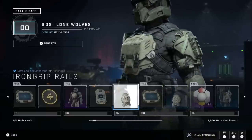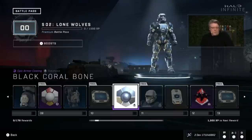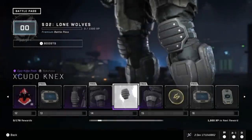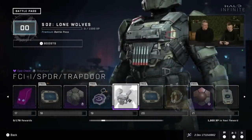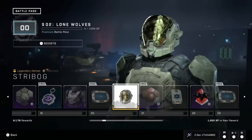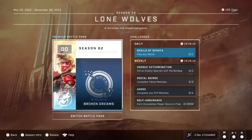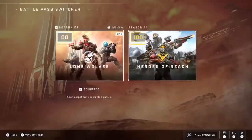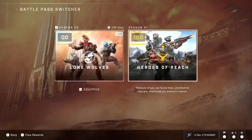A big change is that the new Battle Pass comes with 1,000 credits, so if you buy and grind it all the way through, you can essentially get a free Battle Pass back — a great way to keep players coming back. With Season 2 bringing a new pass, you'll be able to select either the Heroes of Reach Battle Pass or the new Lone Wolves Battle Pass. However, you cannot grind through the free version of the previous Battle Pass — once you purchase it you can grind it fully, but free-to-play players can only unlock the current season's free content.